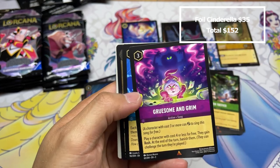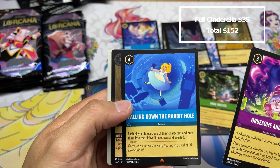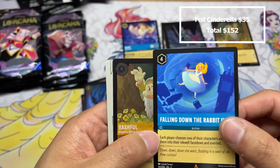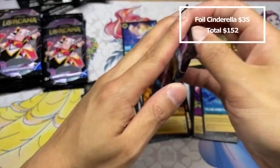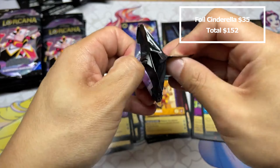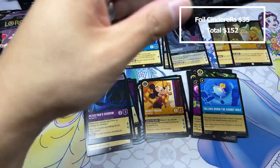And a foil dwarf — yes! Slowly getting my way to collecting some foil Snow White birth deck. Nothing else, it'll just be fun. I think that deck, maybe not super powerful, but I think it's got potential.